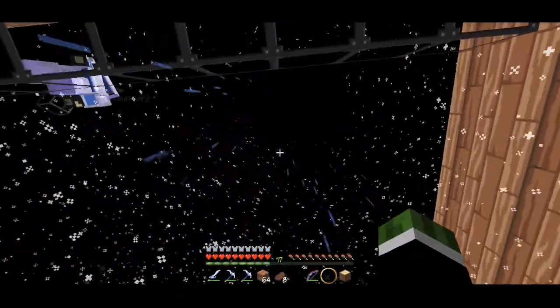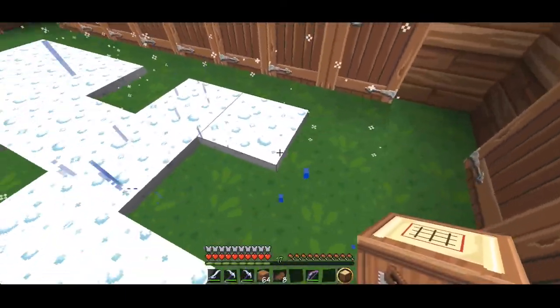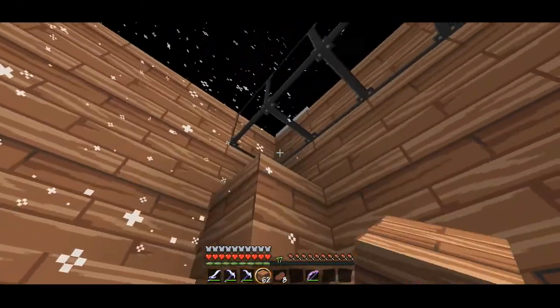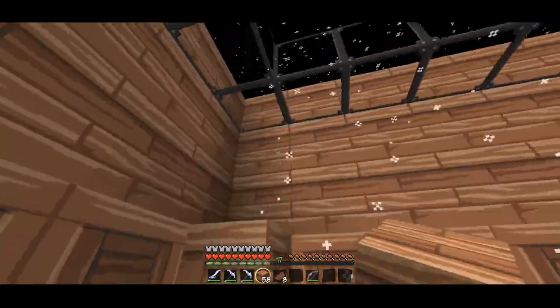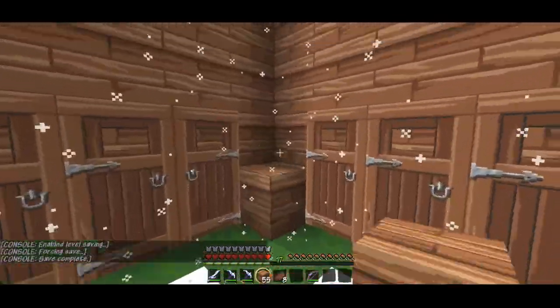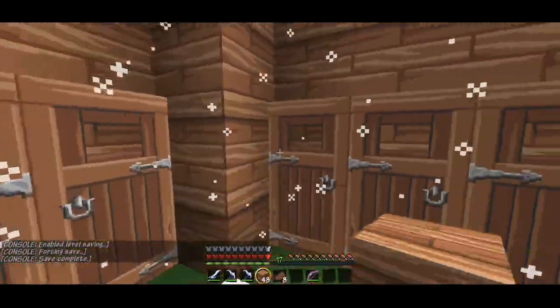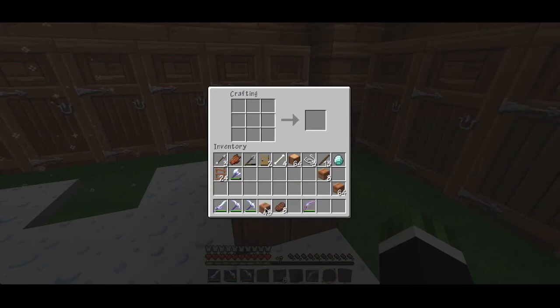We need another crafting table. Oh my gosh, the snow and rain inside here is so annoying — it's snowing in just these three blocks and nowhere else. Genius, Mojang, genius. Okay, he knows to put it on the roof. Just gotta put these on the corners. We need to make more doors — more doors! Lord of the Rings reference, woo!